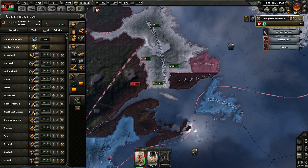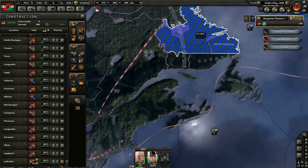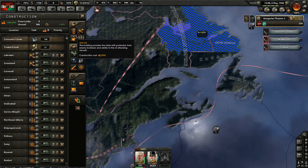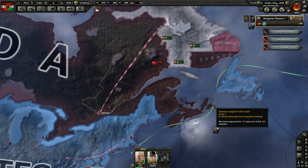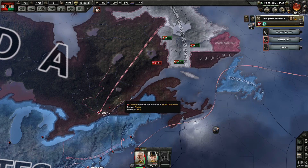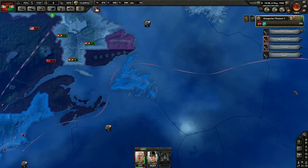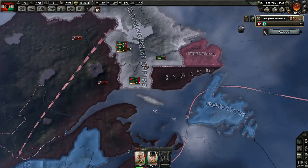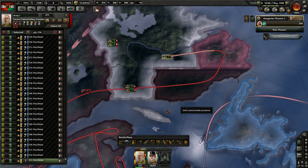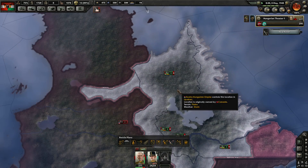We should have taken enough of this to be able to build an airbase there. Let's cancel the one in Greenland. These guys are all coming to Canada — they are. This guy is knocking out the other stuff, this guy is going up and around, and some Americans have come up already.